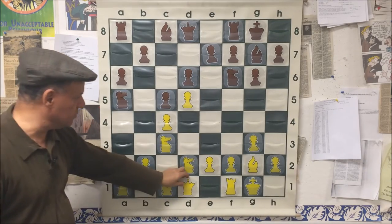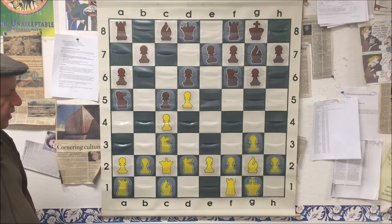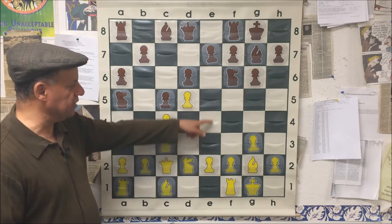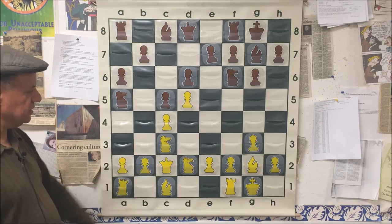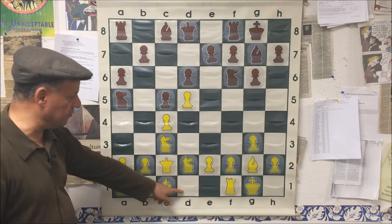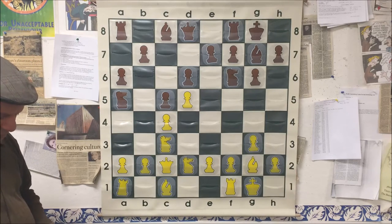White plays Knight d2 — the best way to defend the c4 pawn — and sure enough black played c5. White played Queen c2, a typical queen regrouping move. Then white can decide how to continue: e4 next, b3, Bishop b2, or even Knight d1 at some point to defend this pawn one more time.